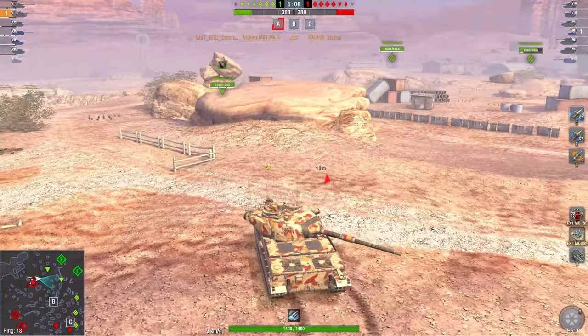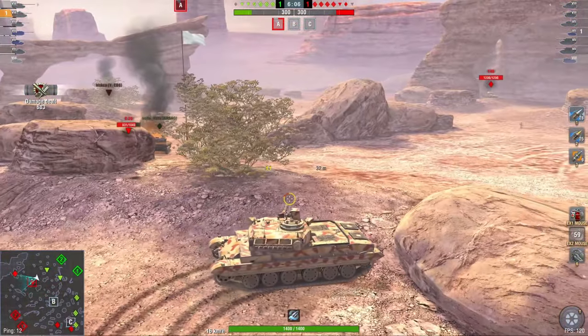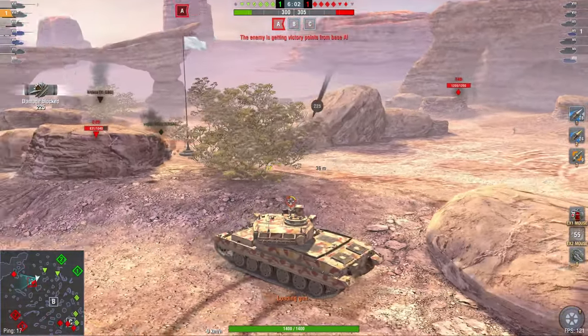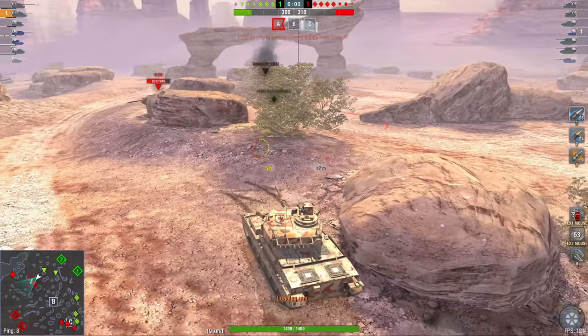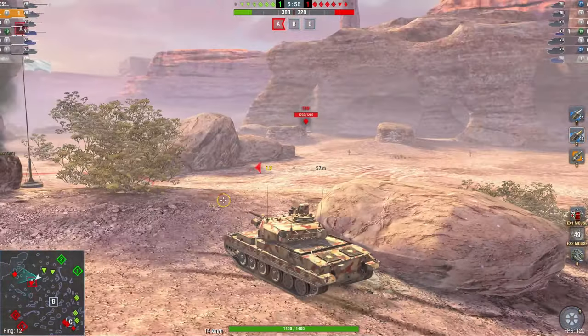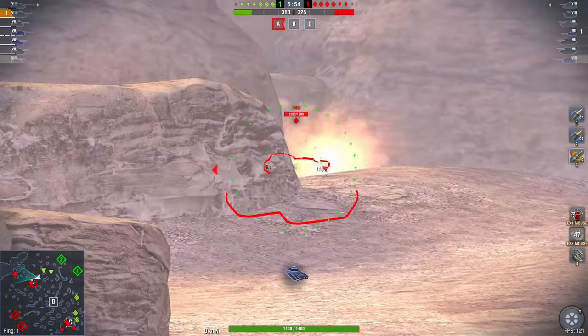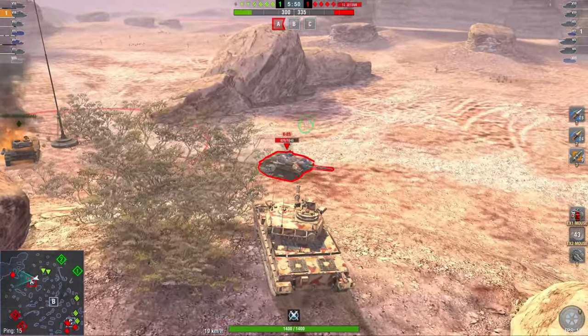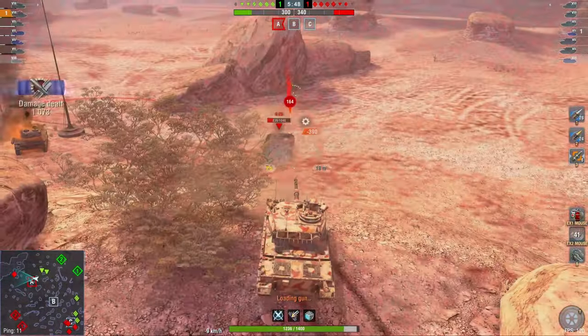And now I do have two tank destroyers behind me backing me up, which means I will be able to hold this position. The T49 does not have the DERP gun, but instead the 90mm 225 alpha gun, which means that this should be quite easy to pull off. HE round, HE round. There's an E25 down there — I can peek that guy. 400 damage. I can kill him with the next shot. Just got to wait nine seconds.